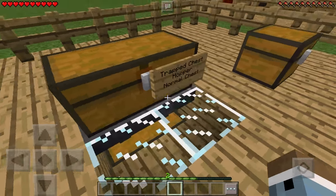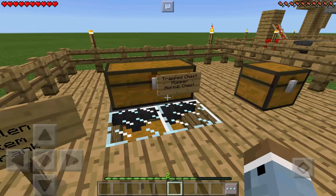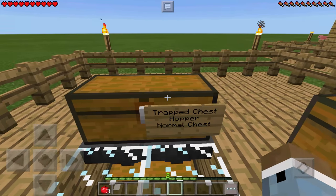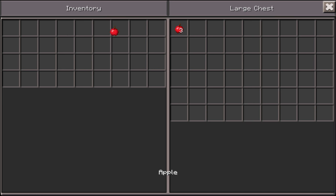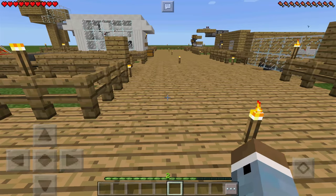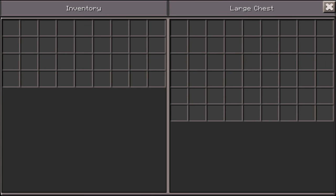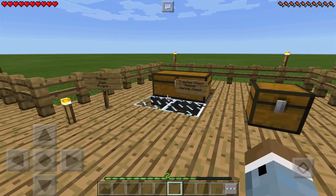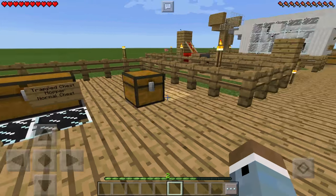Obviously you'll want to hide it better than this, but it goes to show that it actually works. The best part about this prank is it doesn't show the stuff leaving until you're gone — it won't show items leaving the chest while you're looking inside. You have to leave yourself and then come back to find everything gone. That is pretty cool.